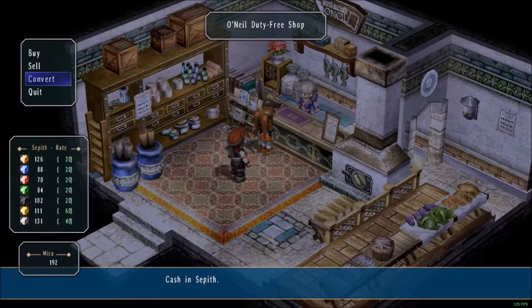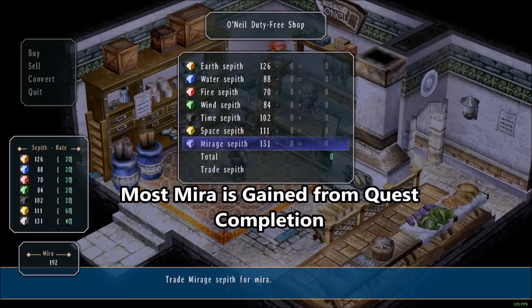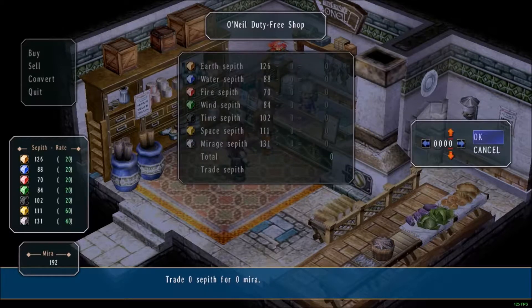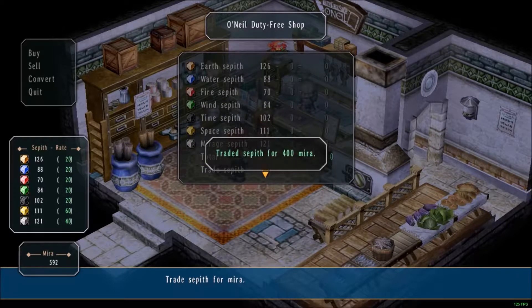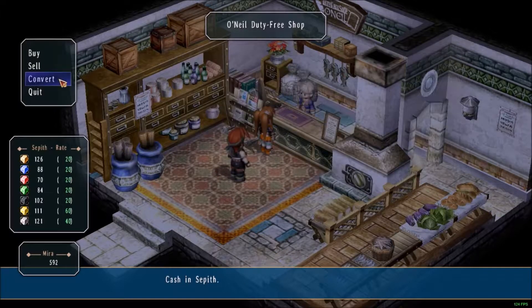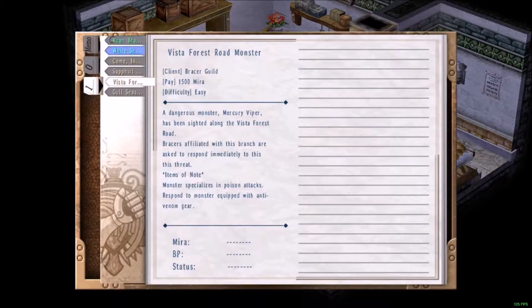What you want to do with your Sepith later on is up to you, but keep in mind these are what make your abilities stronger too, so I try not to use them too much for currency. If you do need Mira, you can go to the shop exchange — at the very bottom left is where the Mira counter is. I try not to convert Sepith unless I have an overabundance, like over 100 of them. You just go to Convert, select how many — say 10 — click Trade, and you'll notice the Mira in the bottom left goes up quite a bit.